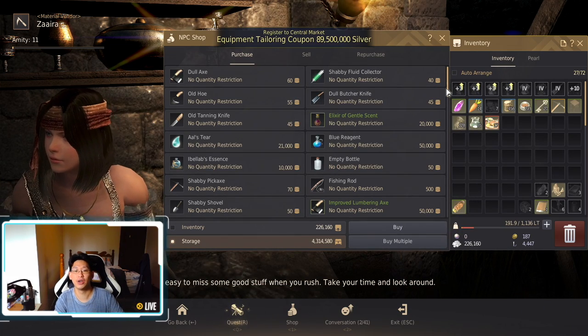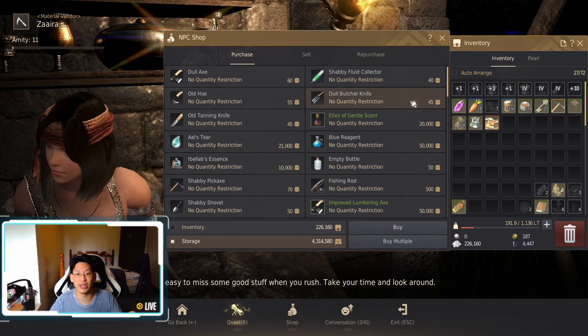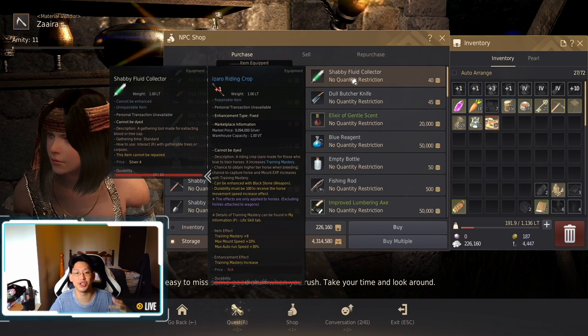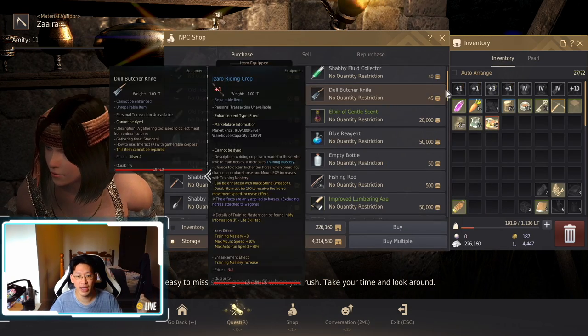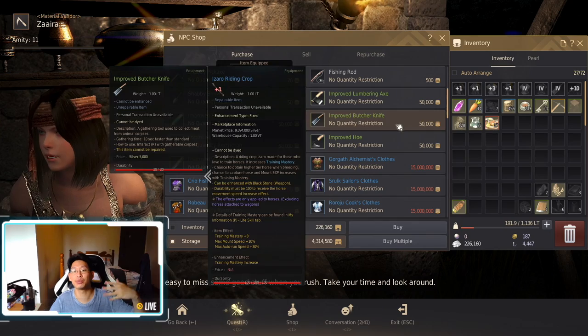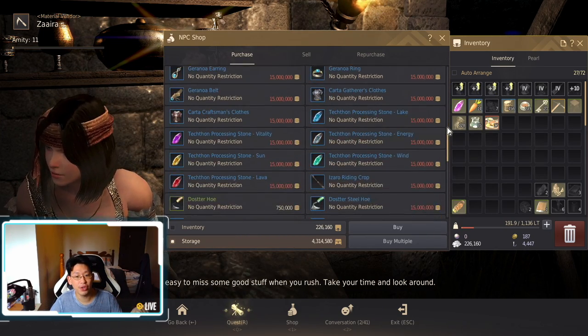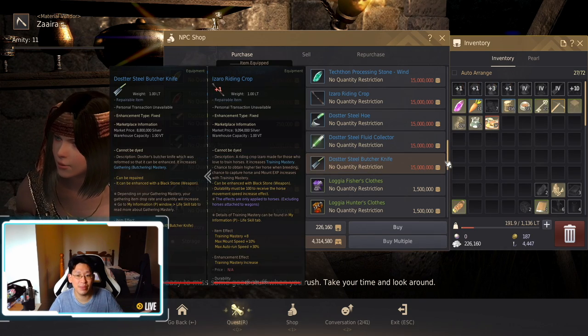There are different ranks for these collectors — just think of it as different tiers. The lowest tier, the most basic one, is going to be the dull butcher's knife or the shabby fluid collector — the gray text is the most basic one. If you scroll down a little bit you can buy the green improved versions. But if you scroll down more, you'll notice there's blue gear, however those cost 15 million silver, which is way out of our price range.